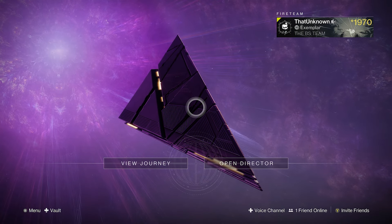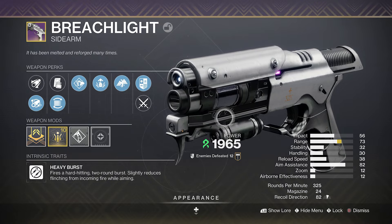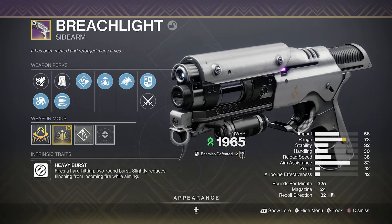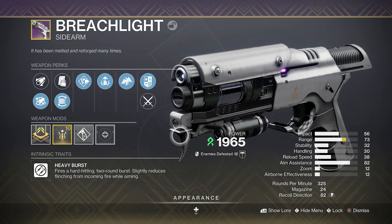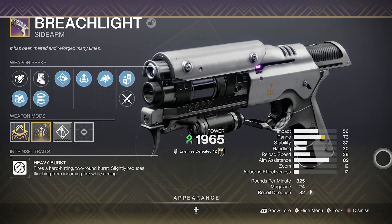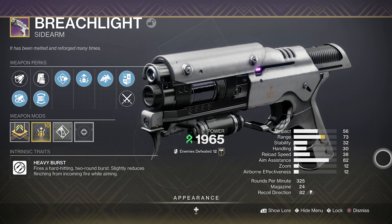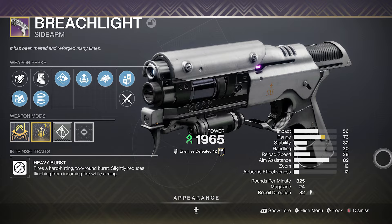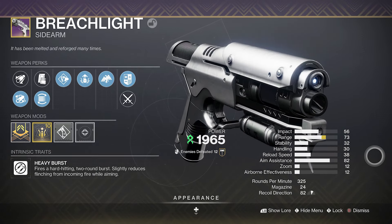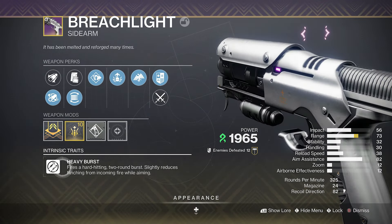Hey, what's going on boys? Welcome back to another video. Today we are taking a look at the Breach Light because the weapons have returned — the weapons that everyone wanted have returned. We're taking the Breach Light into the Crucible. Breach Light was a weapon that was good in both PvE but mostly PvP. It's got tons of range — 73 range — and of course the heavy burst frame, so it fires two-round bursts.